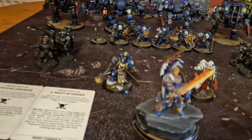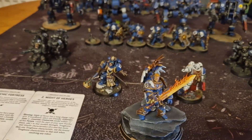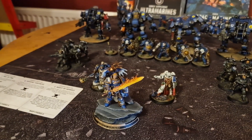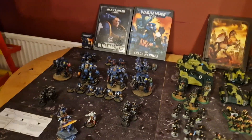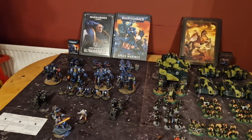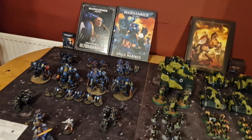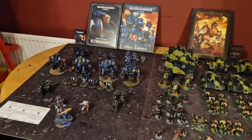Then the best Psyker in the game — Chief Librarian Tigurius. His powers are Veil of Time, Psychic Fortress, and Might of Heroes. And of course the G-Man himself — Guilliman — who gives loads of re-rolls and has a really big sword. Ultramarines rules: fall back and shoot at minus one, extra leadership, and in the Tactical Doctrine move and shoot as if stationary. Plus sticky objectives from troops, which is very nice when you need to hold two or three.